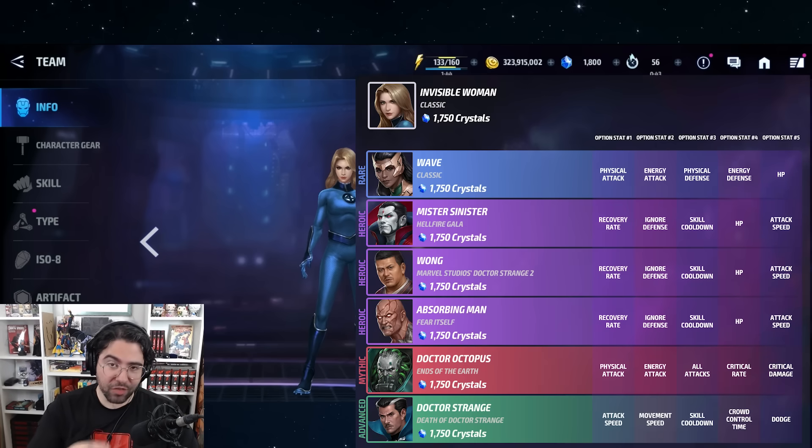Invisible Woman — the key to unlocking Dr. Doom — got her second uniform a while back and has been featured more recently in optionals in a good way. The list starts with Wave, Mr. Sinister, Wong, and Absorbing Man, which is fairly lame, but it wraps up so far with Dr. Octopus and Dr. Strange — two doctors, which is funny and great value. Not an insane amount of value, but it still has a couple of optionals left to come.